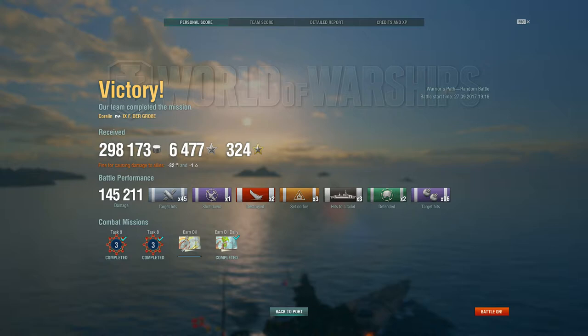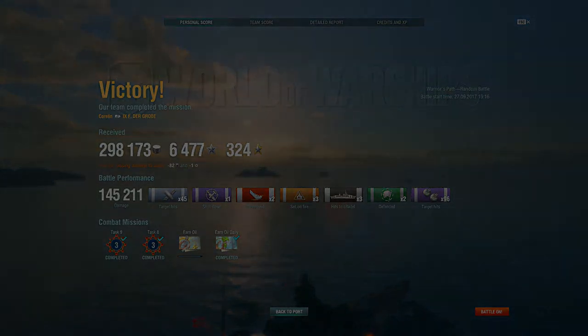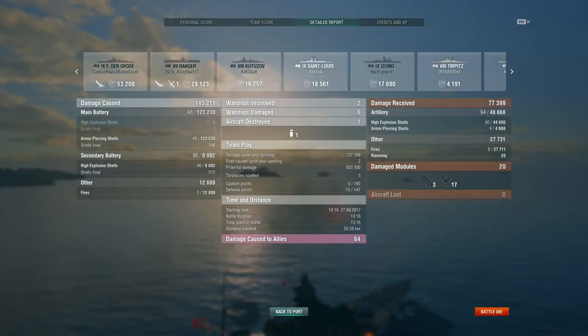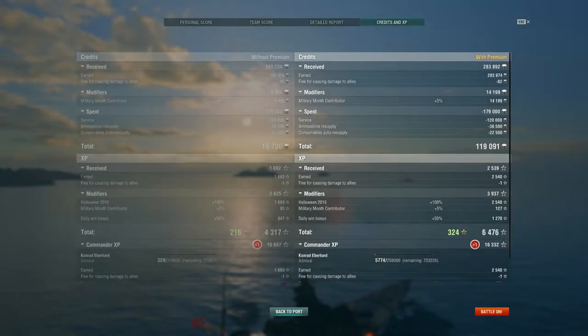It's a victory. 45 main gun hits, one plane shot down, sank two enemy ships — the Fat Freddy and the Ranger. Only three fires, three citadel hits, 96 secondary hits — more than I expected but not as many as you'd see in a Bismarck or Gneisenau. I came in second on my team. Damage breakdown: 53,000 on the Fat Freddy, 28,000 on the Ranger, 19,000 on the Kutuzov, 18,000 on the San Luis, 17,000 on the Azumo, 4,000 on the enemy Tirpitz.